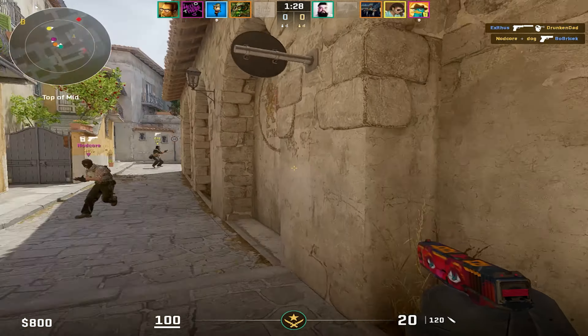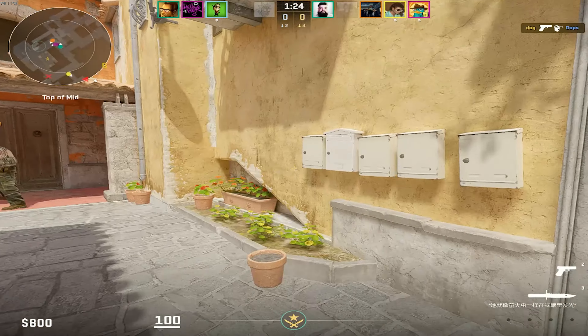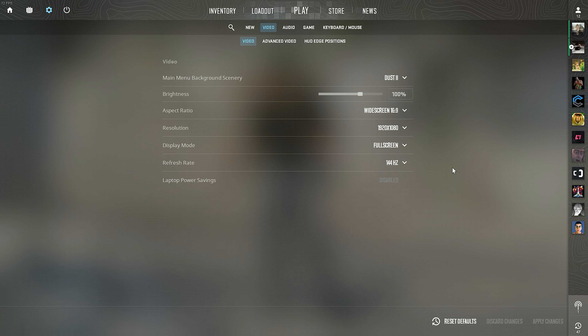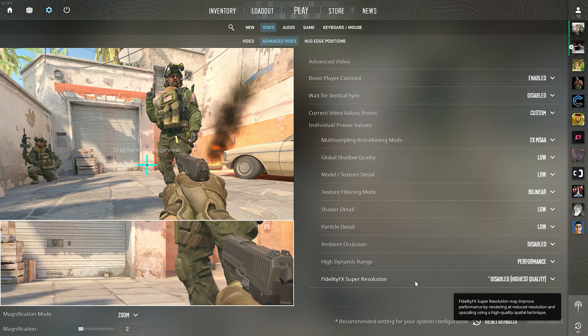Also, you can now enter 120 FOV by using the split-screen command in CS2. So I believe the first thing we need to do is head over to our video settings, click on Advanced Video, go down to FidelityFX Super Resolution, and turn that up to Ultra Quality.